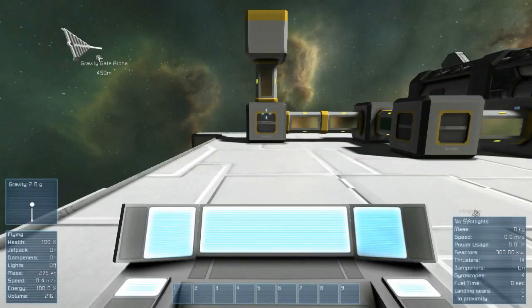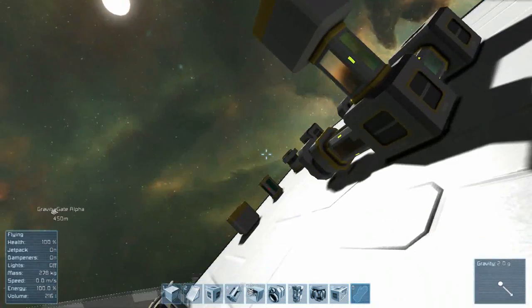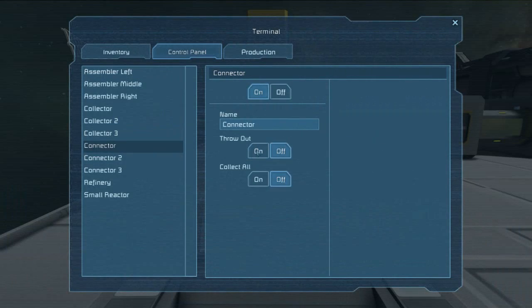So if I go over to the terminal over here, you guys can see that the connectors are all lined up here — there are apparently three of them, including one that spawned over there by itself. If I go into the settings for these, you can see that it has 'throw out' on or off, and 'collect all' on or off. Now, collect all hasn't seemed to work for me just yet — I'm not entirely sure how to get it to work — but throw all does. So I've turned throw all on.